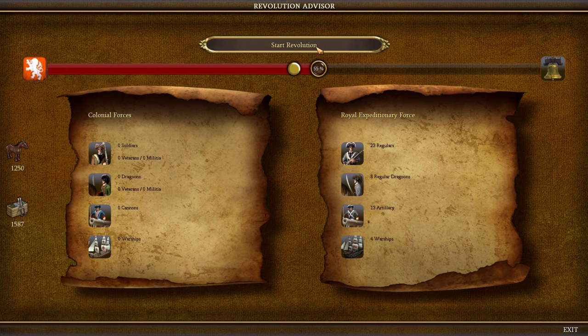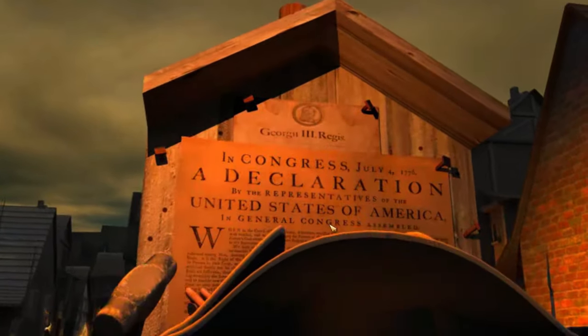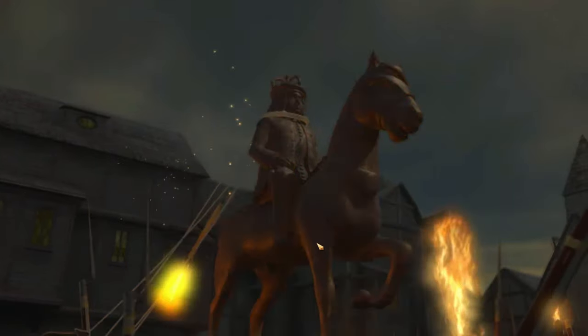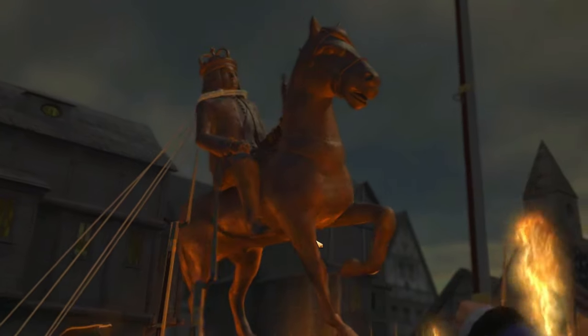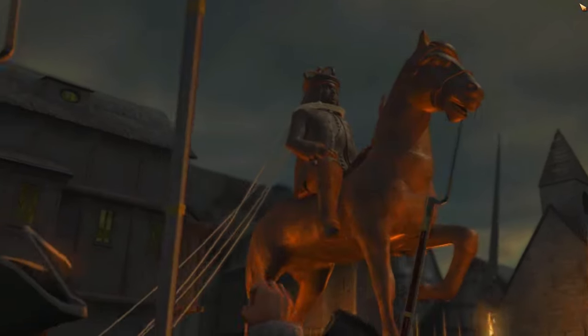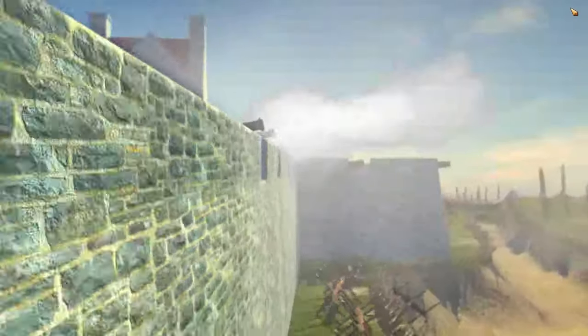We simply go to our Revolutionary Advisor and click Start Revolution. You get to watch a cutscene of them nailing up the very pixelated Declaration of Independence and pulling a king down off a horse — not sure if that has any historical relevance.